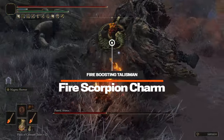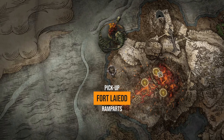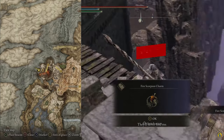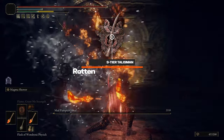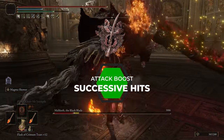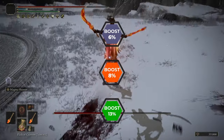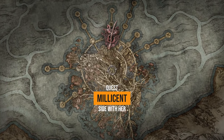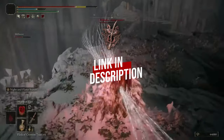Next we have the Fire Scorpion Charm, which will increase all our fire damage by 12%. This talisman is found up the rampart on a wooden platform to the west in Fort Laiedd within Mt. Gelmir. Third is the Rotten Winged Sword Insignia — easily one of the best talismans in Elden Ring. The Rotten Winged Sword Insignia will increase your attack power with the more successive hits you land, with three tiers of boosting: 6%, 8%, and 13%. It is rewarded for completing Millicent's questline by siding with her and defeating her sisters. I will drop a link in the description for this one.